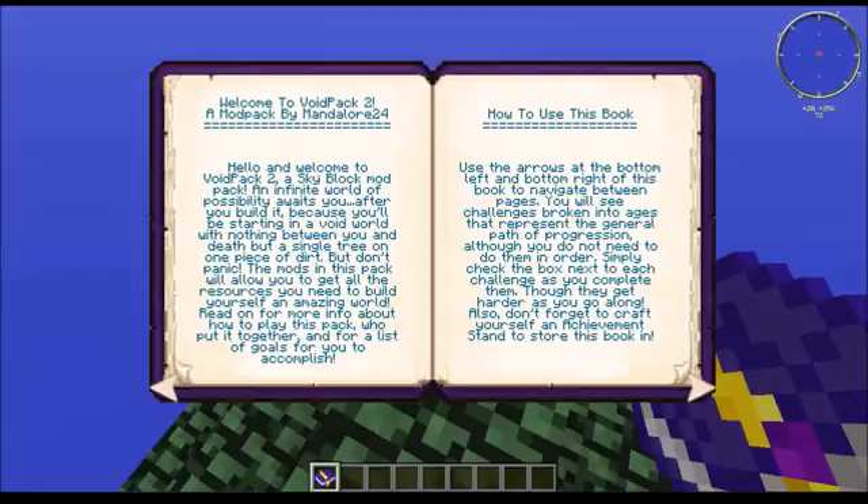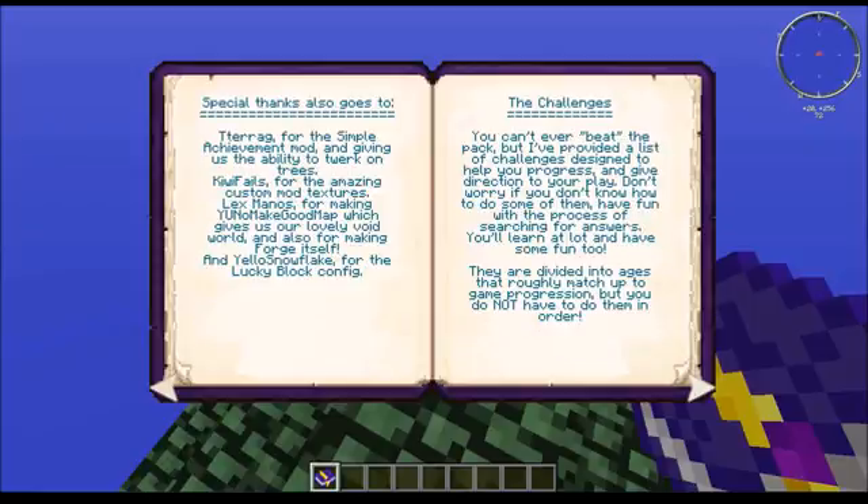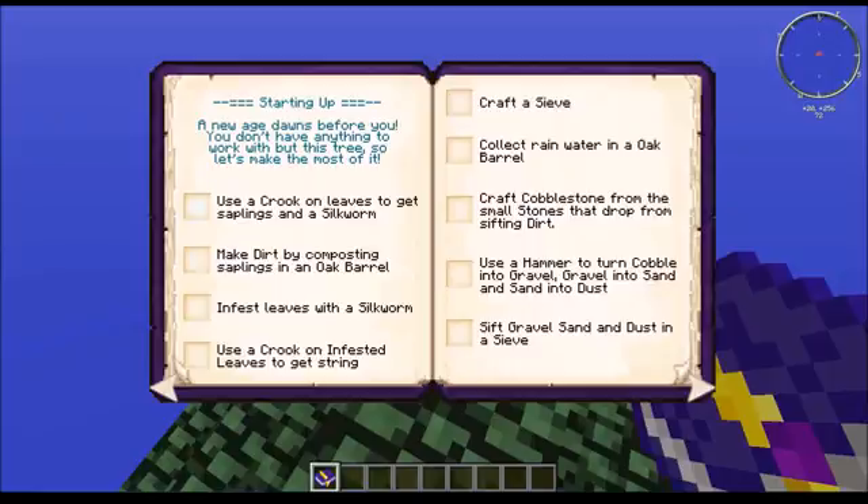Welcome to Void Pack 2, a sky block mod pack — an infinite world of possibilities. My Technic username is still Mandalore24. Credits: the pack was put together by me, Mandalore24, with special thanks for the Simple Achievements mod, Twerking for Trees — everybody loves that mod — and custom mod textures. Starting up tip: use a crook on leaves to get saplings and a silkworm.